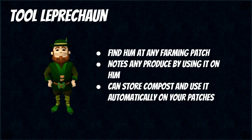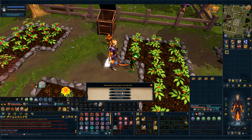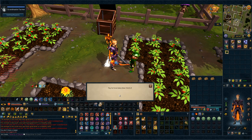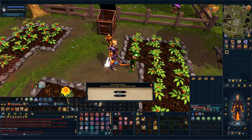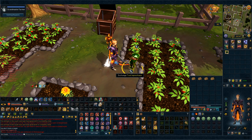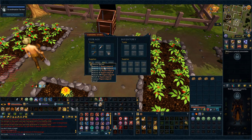Before we get into each specific patch, let's look at the tool leprechaun. You can find these on any patch and they are really useful. You can note any produce just by using it on the leprechaun, and they can store and automatically use your super compost, just in case you don't have the 120 farming cape. To have them use your compost for you, right-click them, hit compost, choose which one you want, and they are going to charge you 1,500 coins per super compost or 2,500 for ultra compost. Then right-click exchange and give them all the compost you want.